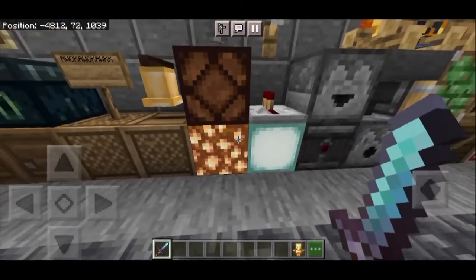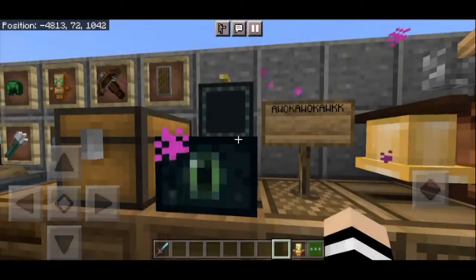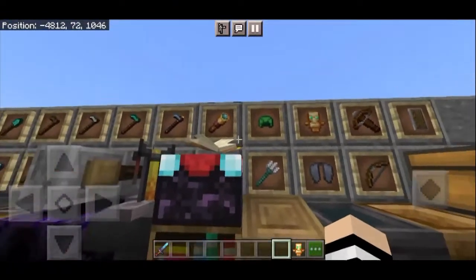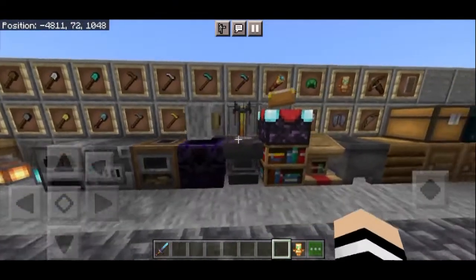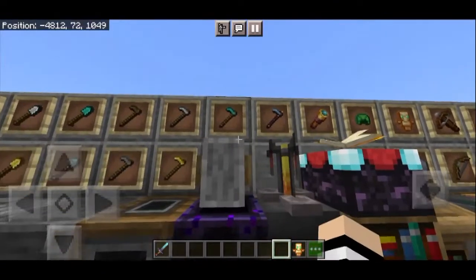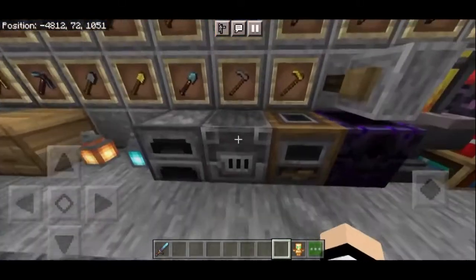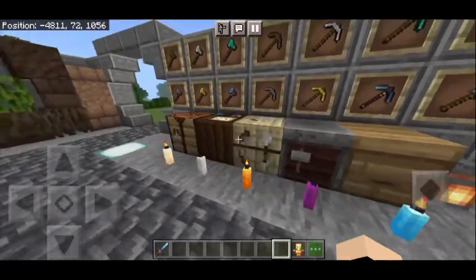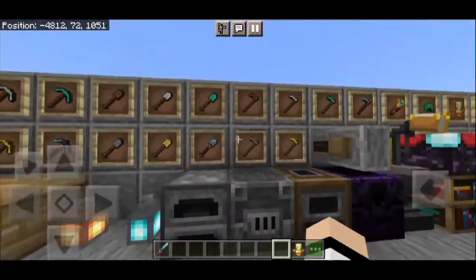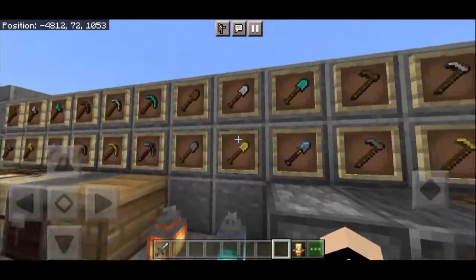Here there's Lantern, and Chiseled Stone - I forgot the name. Then Chest. And for important items - Bookshelf looks great, really nice. And for the items, this is Crafting Table. Oh, this part here! And this is for Crafting Table and friends, Furnace and friends, and many more. For items, roughly like this.